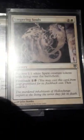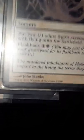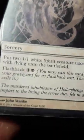I have two Sol Rings, which are technically banned in Modern, but I use them here — I play it and immediately tap it for two mana, which is really good. I have four Lingering Souls, one of my best cards. For three mana I get two 1/1 white spirit creature tokens with flying, and I can use the flashback cost to play it again from the graveyard for one colorless and one black mana, getting two more 1/1 flying spirits.